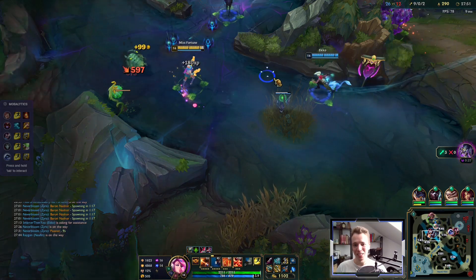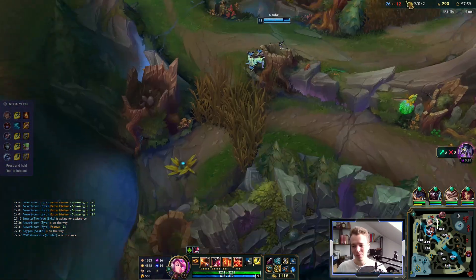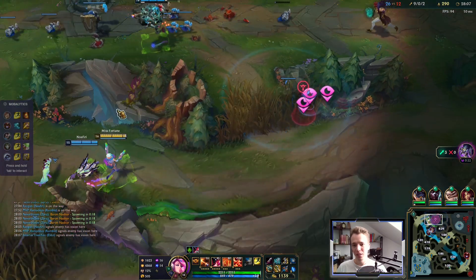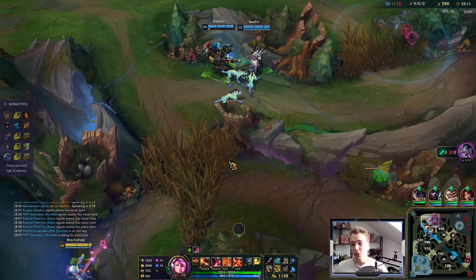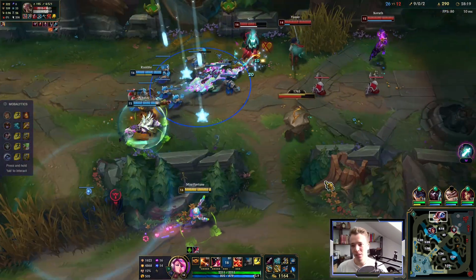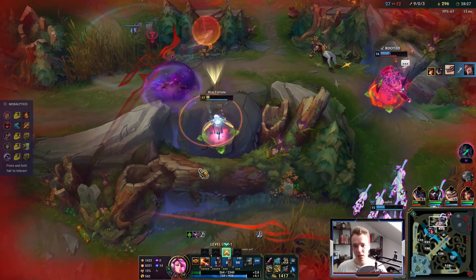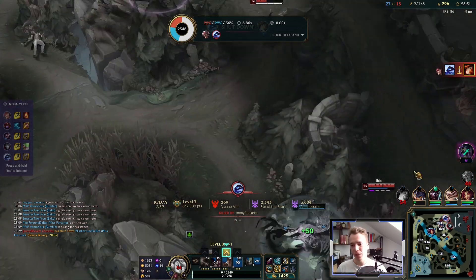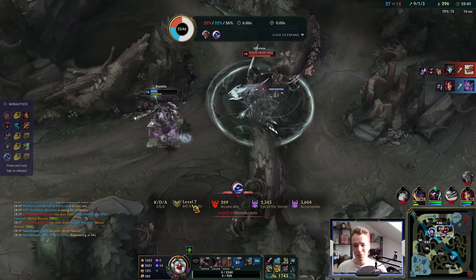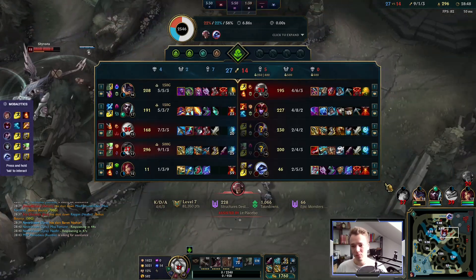If your team doesn't follow, it doesn't matter how good your idea is. If we're committing to this then we at least should take baron on spawn. The team wants to fight instead — I'm getting wind walled. I committed to the bad play with the team, I pay the price for it, but at least the bad play is not completely terrible — it still low-key worked out. And by low-key worked out I mean it was still terrible. Anyway, we got the baron — can't argue with that at least.